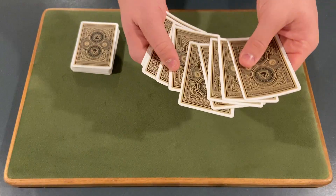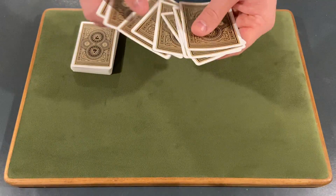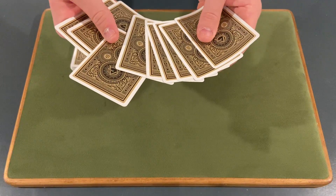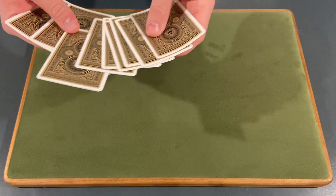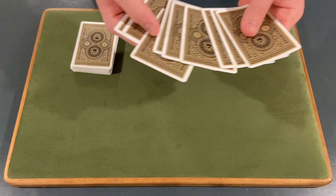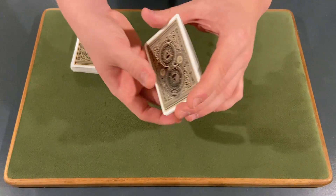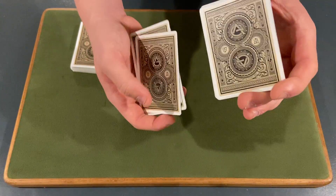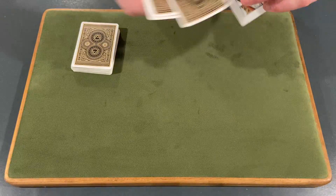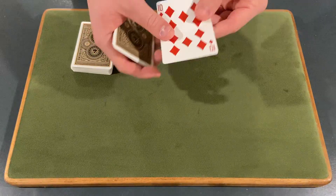Here is the important part: you have to keep track of where they put their selection back — you don't need to know what it is, but you need to know the position. You're going to be looking down as you spread out the cards. Wherever they put it, count the amount of cards on top of their card. If they put it in the fifth position, there are four cards on top. Bring the cards back, square it up, and count that many cards down using an overhand shuffle. Place the rest on top — this controls their card to the top.